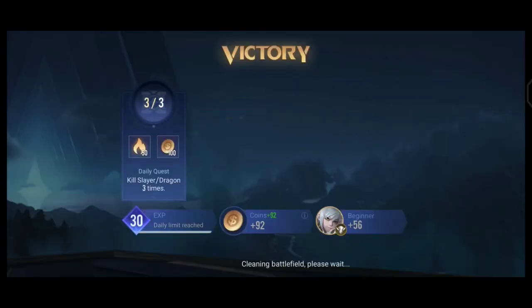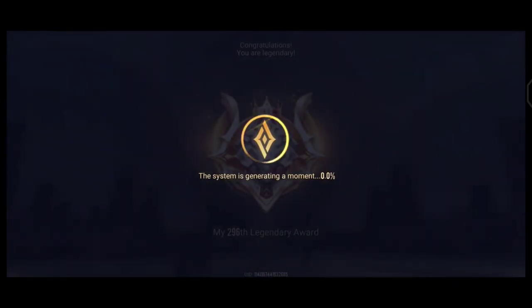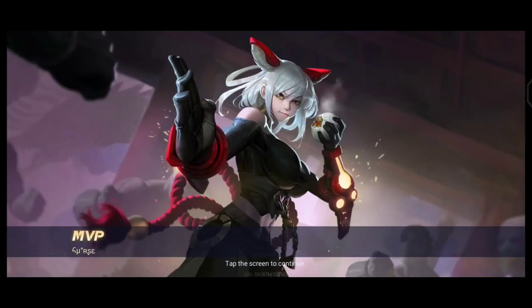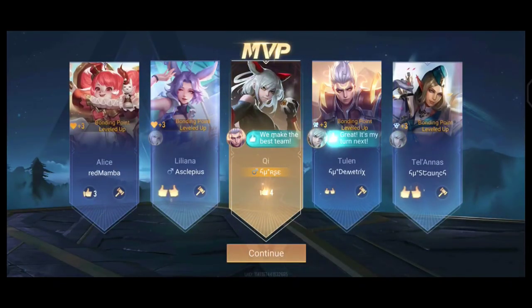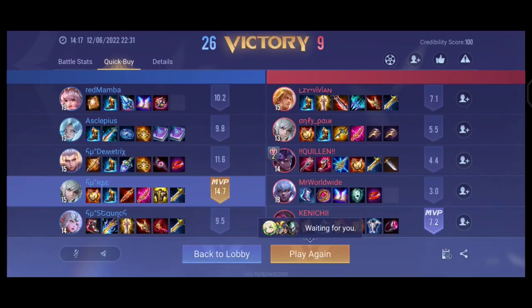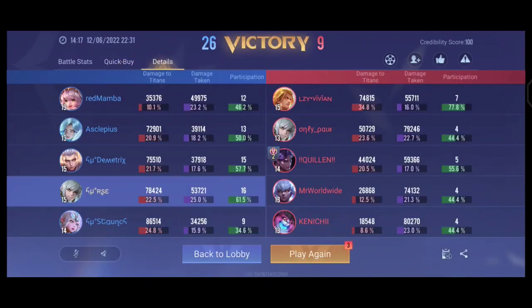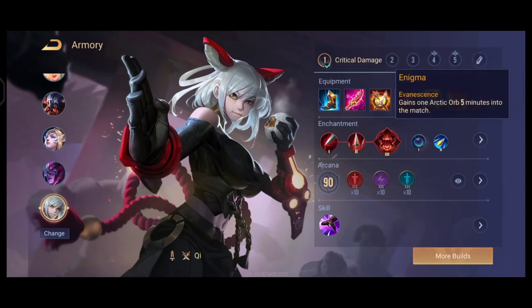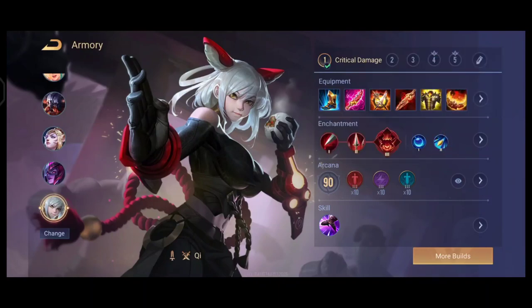That's the game with the newest hero on Clash of Titans. I shared some good tips and got the Gold Medal Warrior. If you enjoyed the video, hit the like button and share it with friends who want to learn about Chi. Subscribe if you're new. I've shown the arcana, build, and enchantment — I used Devil's Awakening. See you in the next video, bye!